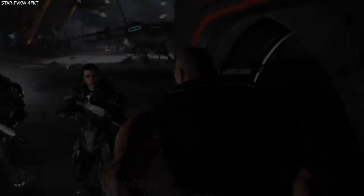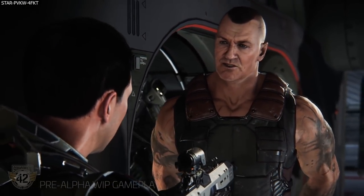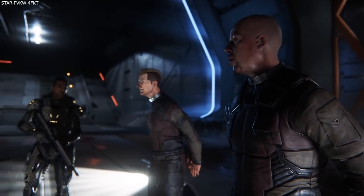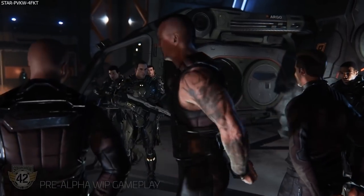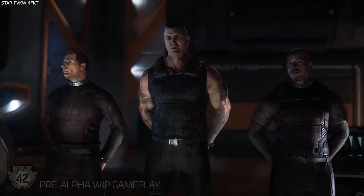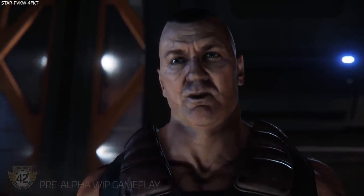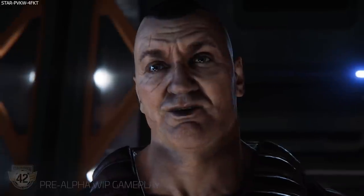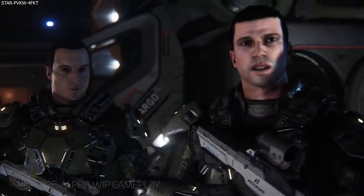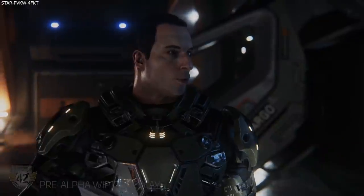We have a couple of character deliverables. First, enemy characters, which encompasses all the tasks related to an enemy faction's characters in Squadron 42 — possibly the OMC gang, though of course I have no idea. The work on these enemy characters finished earlier this month. The other character feature is called character work, which covers the creation and implementation of various characters in Squadron 42, including art, animation, and AI behavior — essentially making improvements to the various characters to bring them to the best possible standard. The work on this should be finished by the end of the year.